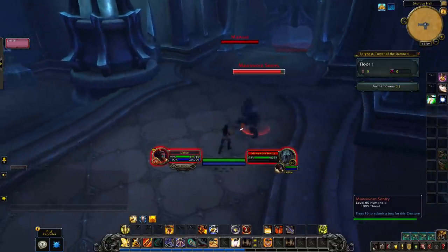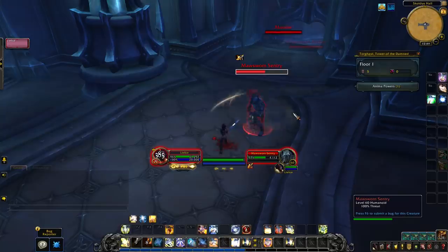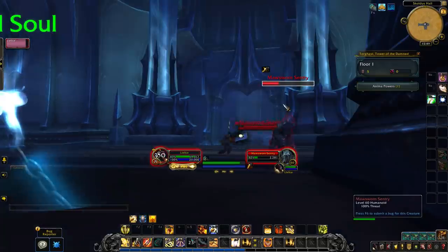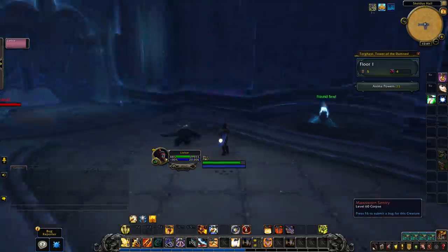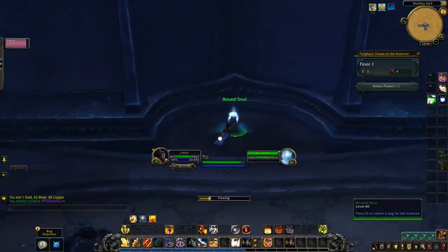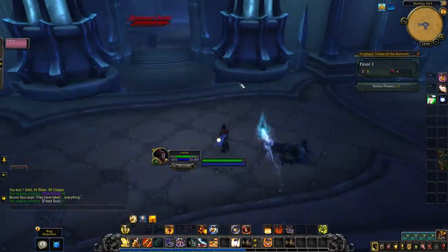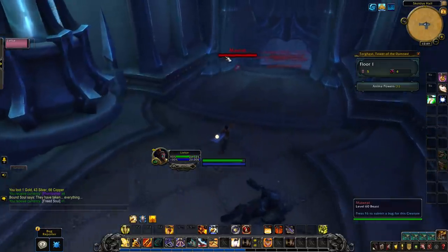From the Retribution Paladin perspective, it's actually kind of nice because you're a bursty class trying to fit as many abilities as you can in a single go. I also tried to mess around with this ability for Ret Paladins in particular, because there's a talent where upon Crusader Strikes you have a small chance to make your next AoE ability — Divine Storm — do more damage. I wanted to see if you could get this as a proc and have Templar's Verdict consume that extra Divine Storm damage. Sadly it doesn't, so it's not going to work for combinations like that. But overall, an interesting ability.